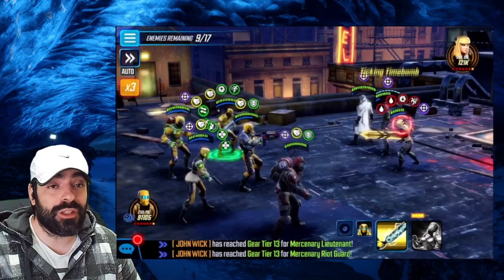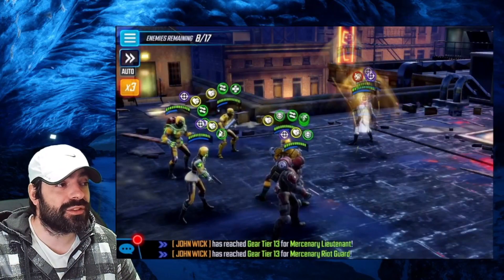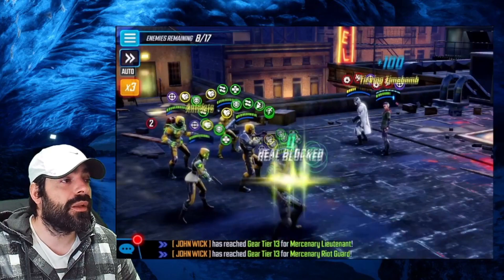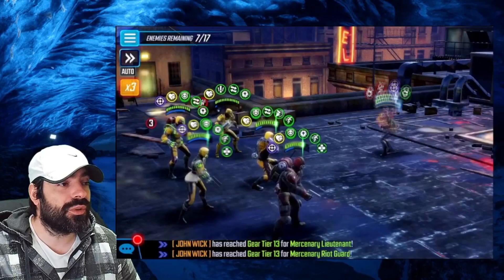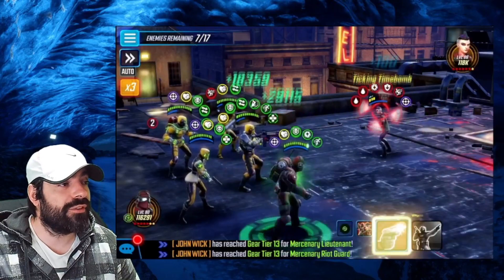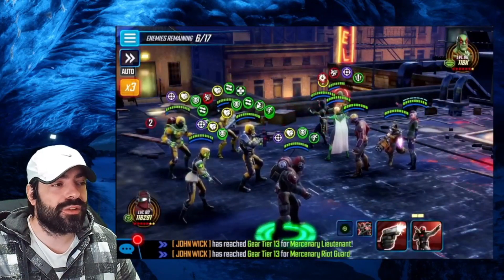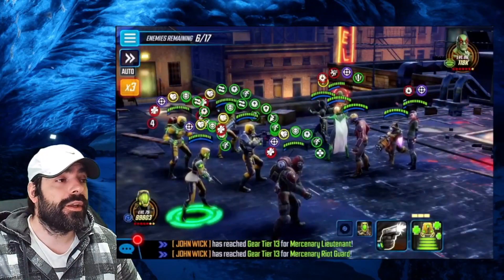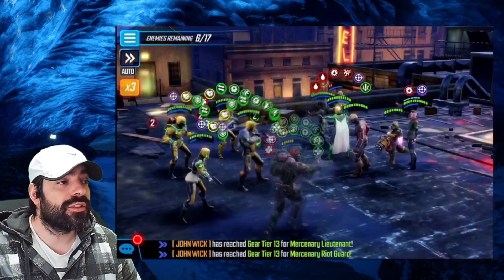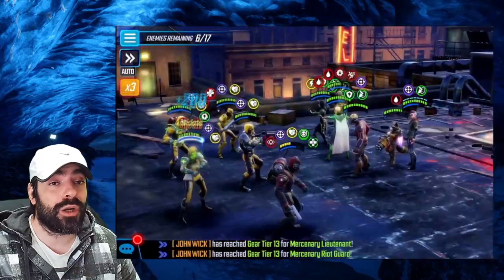I'm going after Magik because she applies Barrier to allies and also clears positive effects with her basic attack — you don't want her clearing your team's buffs. Then I remove Phantom X's taunt since I don't want to deal with it anymore. The next enemies on this wave include Drax, so it's important to have AIM Researcher as a Skirmisher rather than a Healer to remove all those taunts, which are quite annoying. After removing Drax's taunt, go after Star-Lord and Rocket.